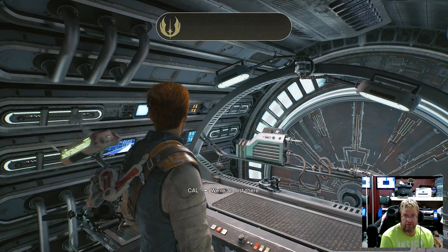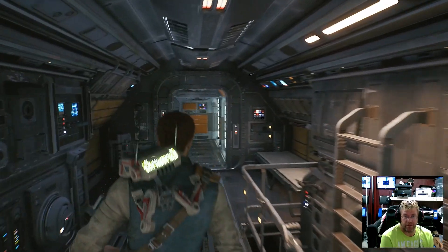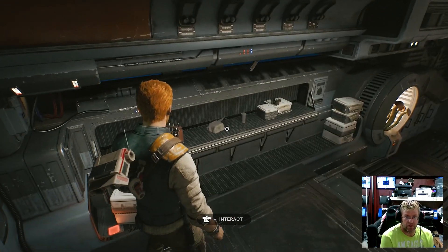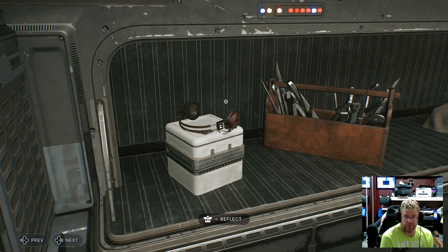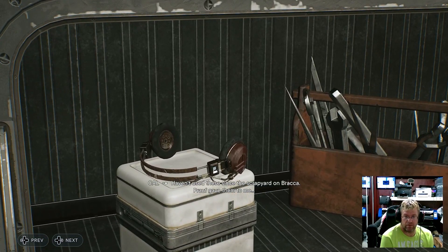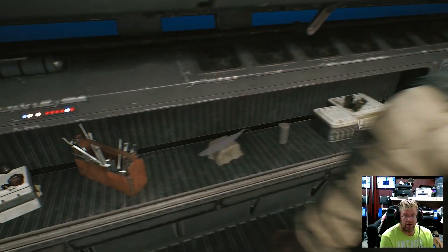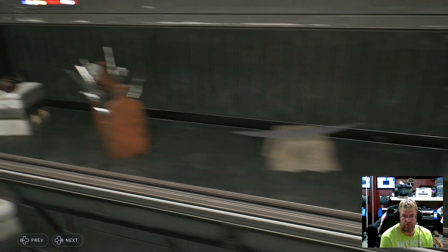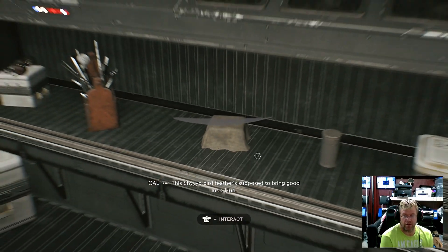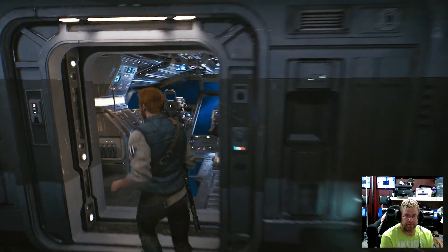We're almost there. Let's head up to the cockpit. I can interact with that, whatever that is. I haven't used these since the scrapyard on Bracca — Prof gave them to me. I'm just assuming it's different things that are here. The sheo bird's feathers must bring good luck. It's nothing special, just different items.